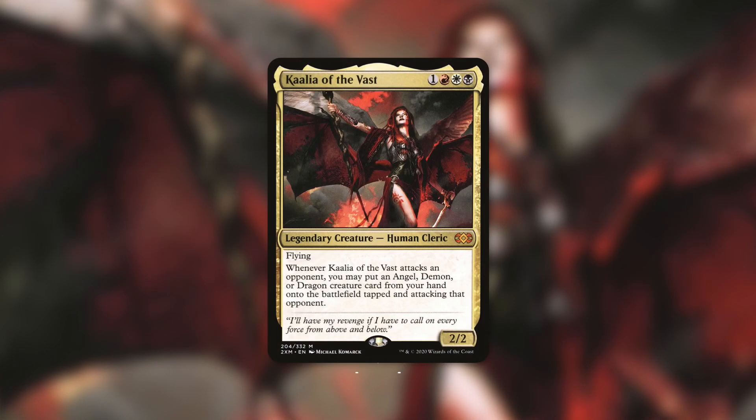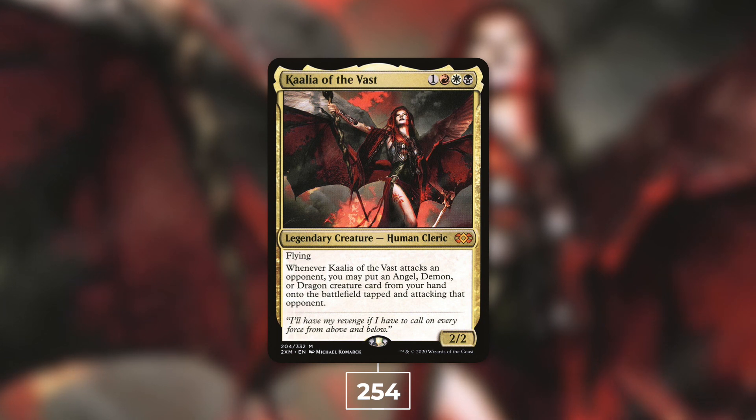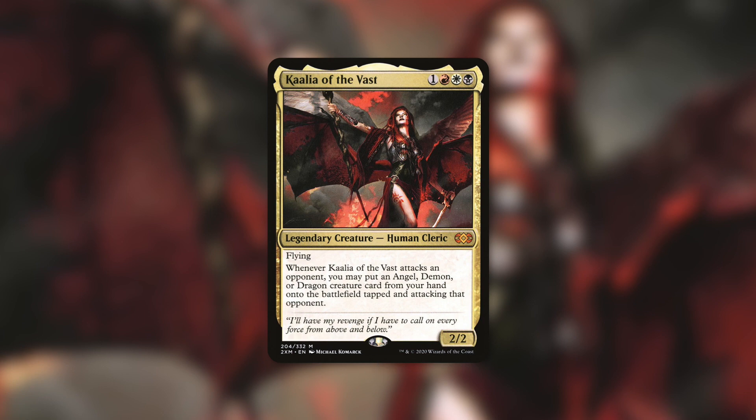Moving up one spot to number 18, we've got another oldie but a goodie with Kaalia of the Vast at 254 decks. She's a 2/2 Human Cleric with flying that costs one red white black and says: whenever she attacks an opponent, you may put an Angel, Demon, or Dragon creature card from your hand onto the battlefield tapped and attacking that opponent. This commander can cheat out some massive threats, and builds typically feature a combination of those three types or a focus on one specific type.